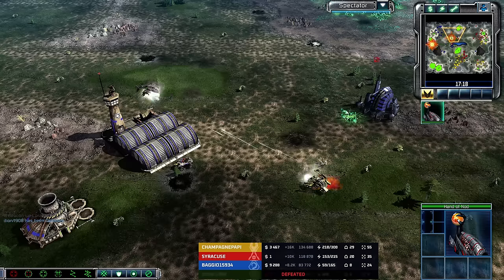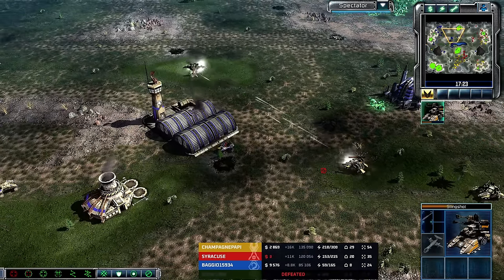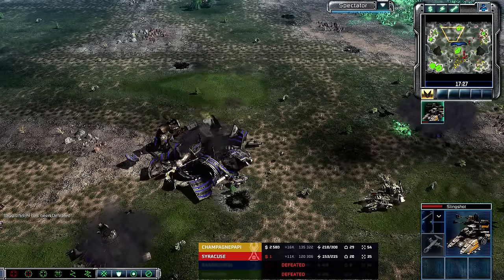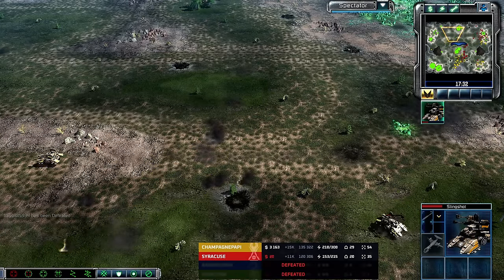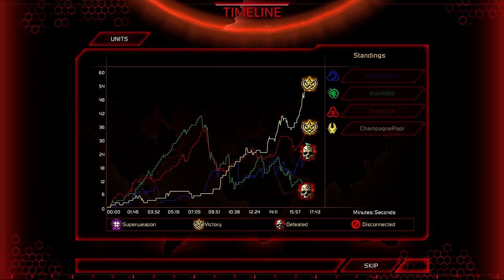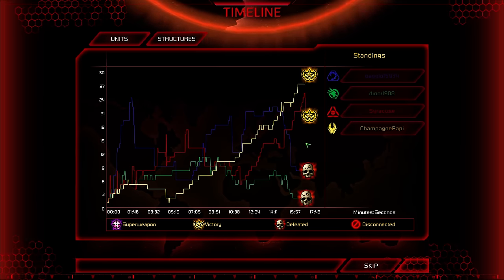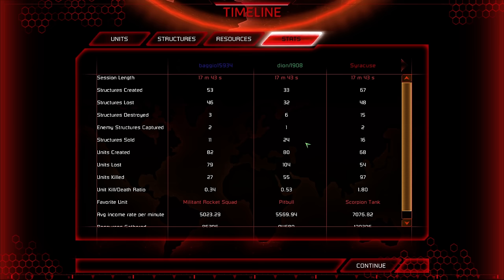Slingshots? Champagne just sends in slingshots. It looks like they have been defeated — Baggio has been defeated as well. Champagne and Syracuse will get the win over Dion and Baggio. Well, they fought it out — what a weird game. And then it just turns into a kind of action-packed 2v2. Definitely a weird one overall, but a fun one to watch.